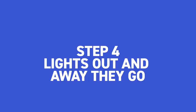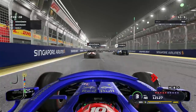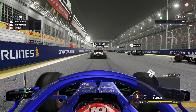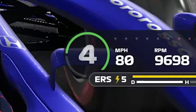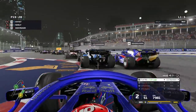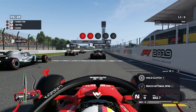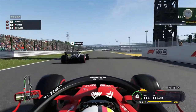Step four: lights out and away they go. Now we have our car on the grid revving at 12,000 RPM, clutch held in, lights go out - how do we get the perfect launch? As soon as the lights go out, release the clutch, but don't put your foot down straight away. This will cause wheel spin, which puts you the wrong way. Instead, slowly increase the throttle for a good initial start. Short shifting into second and even third is very important to reduce wheel spin as much as possible. Once you feel you have complete traction, that's when you can put your foot to the floor. What if you release the clutch too early? Unfortunately you will get a drive-through penalty, but it happens to the best of us.